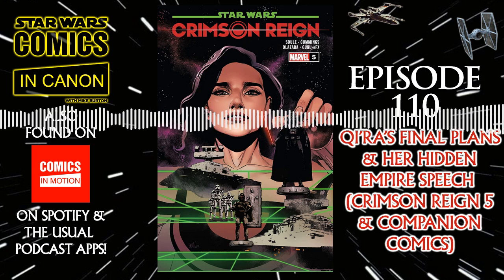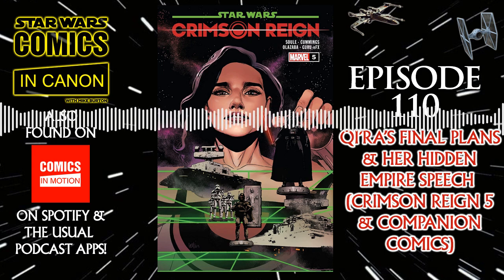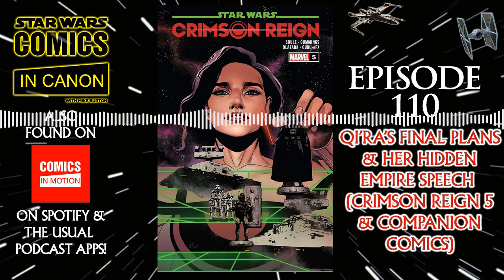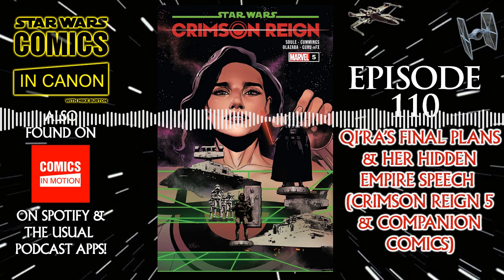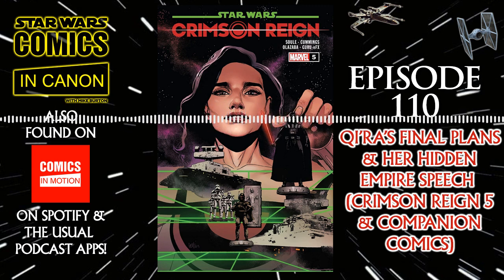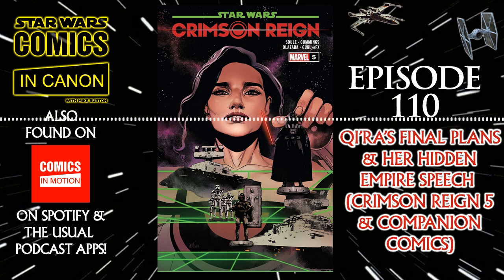Kira is speaking with her subordinates and confirms that the Empire are slowly figuring out that Crimson Dawn are behind these things, so they need to begin preparation for the next phase in their plan. Back to Palpatine and Vader — they talk about Kira. They note that Maul must have trained her because she uses Terras Cassi, a specific fighting style to combat Force wielders, which she used in her confrontation with Vader in the War of the Bounty Hunters miniseries at the Auction of Han Solo. Palpatine and Vader also ponder what else Maul may have told her, since Maul was Palpatine's old apprentice.